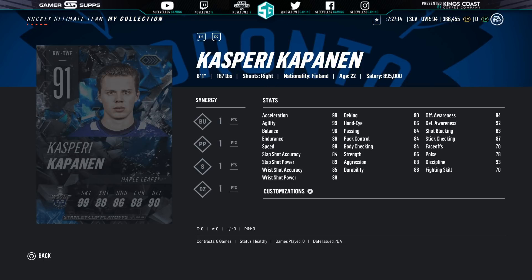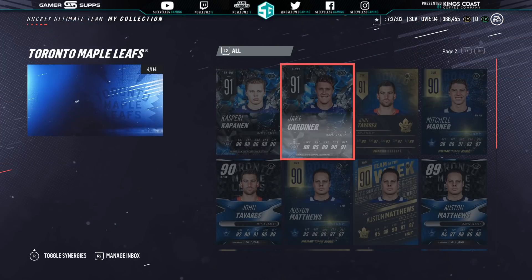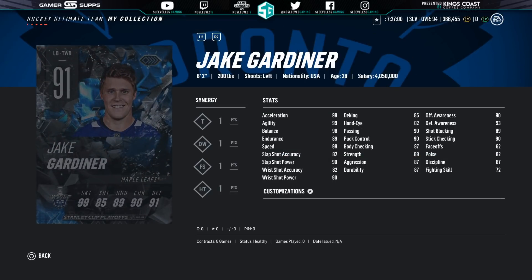Following them, we've got our Leafs. Kasperi Kapanen checks in — he's got BU, so that's already good. 6'1", 190 pounds, shoots right. There are quite a few good righties at this point in the game. If you're a Leafs fan, you're going to get Kapanen. And then Jake Gardner — hopefully the Leafs can survive and play a couple games. I don't really have much faith, though.